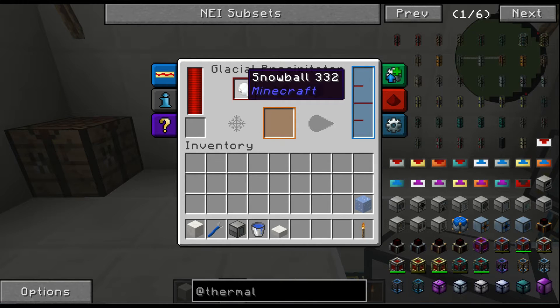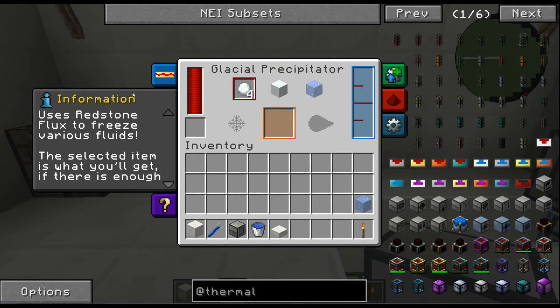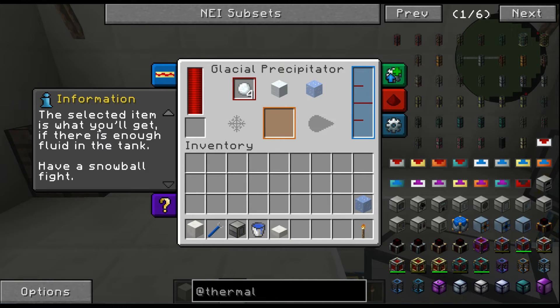When you open it up it's got the same GUI interface as all the other thermal expansion mod blocks. Starting off with energy — it uses 20 RF per tick and stores 60,000 RF in its internal buffer. The information screen shows it uses redstone flux to freeze various fluids.